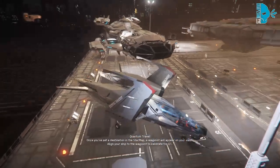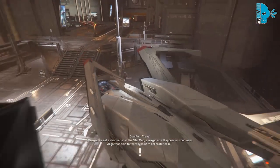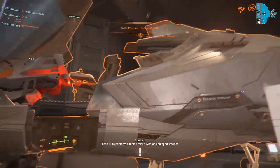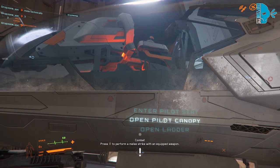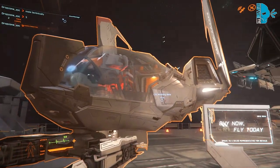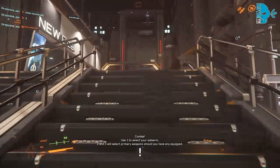Still, it's not a bad starter ship — same with the Aurora. But as far as recommendations go, I would just go for the Avenger Titan or something close to it like the Pisces. As you can see, you can't enter the ship anywhere else — you just get in the pilot seat. There's a little bit of space back there, but there isn't really anything you can do about that. As far as taking cargo, you won't be able to do it with the Mustang either.